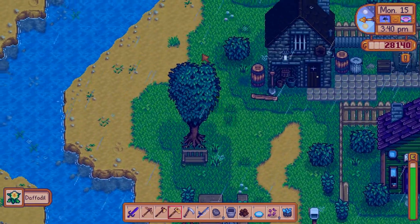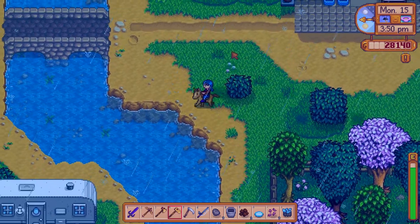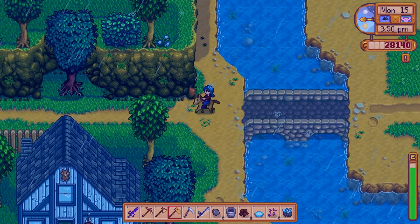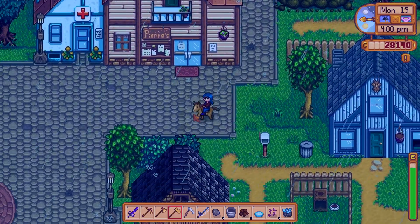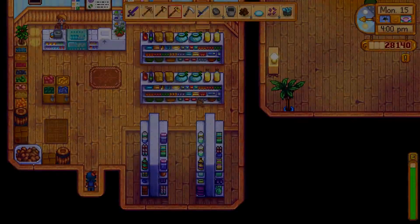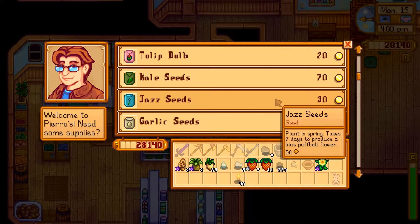Let's go to Pierre's first, buy a whole bunch of seeds, then we'll go and get rid of six slimes. And then we'll go back to the farm and start burning things. Okay, I don't have that much money because I've spent so much on coal.